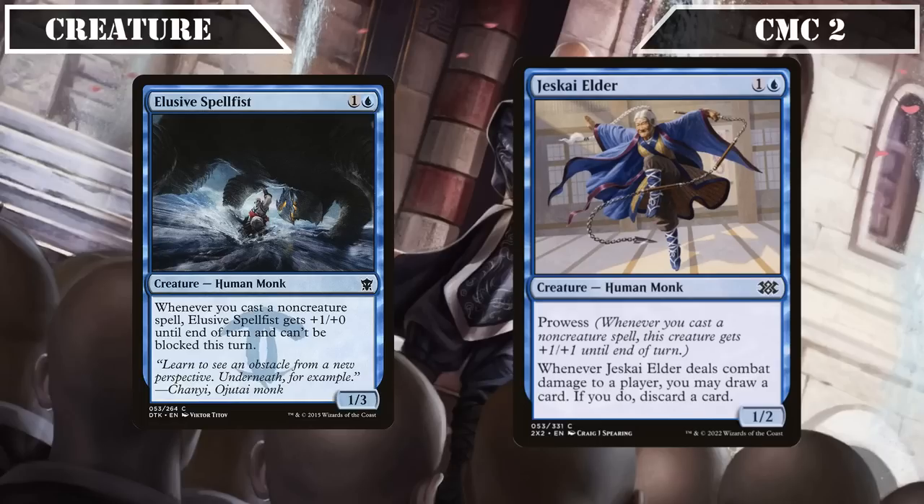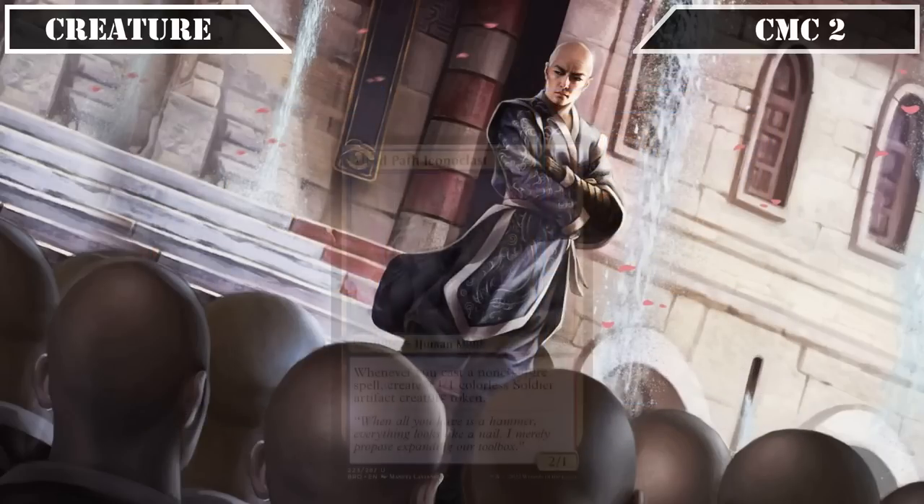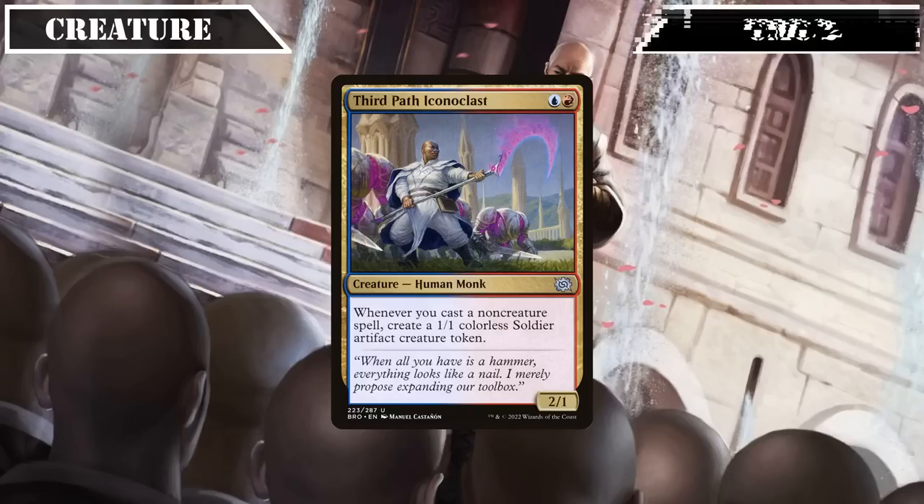Jeskai Elder also has some serviceable card selection to boot. Closing out this slot, we have Third Path Iconoclast — a 2/1 that, whenever we cast a non-creature spell, creates a 1/1 artifact soldier creature token. Its non-creature spell payoff allows us to build up our board state quite nicely and supplement our relatively low base creature count.